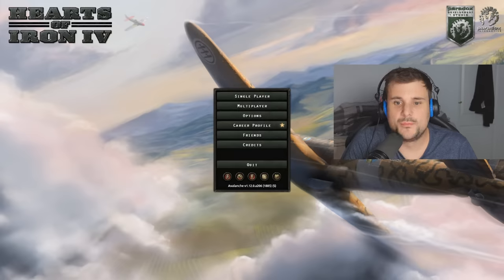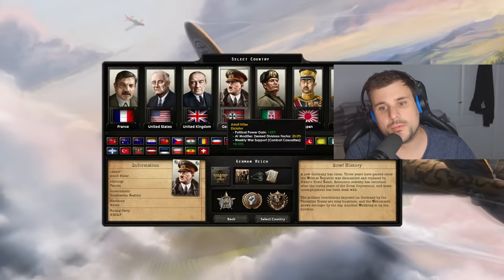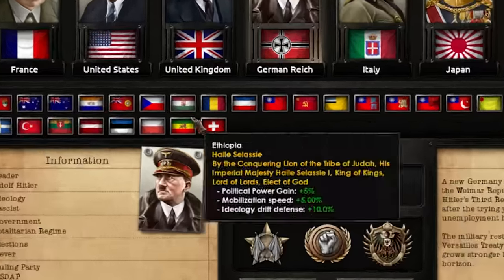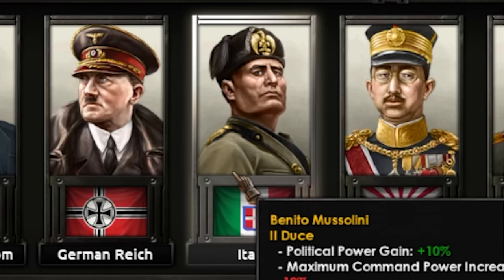We're here - 'By Blood Alone,' the expansion pack is out at long last. Let's do this: single player, new game, 1936. We have Switzerland, Ethiopia, and of course one of the main nations, so let's hop in as Italy.